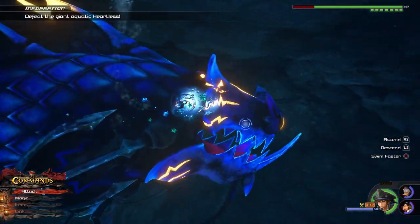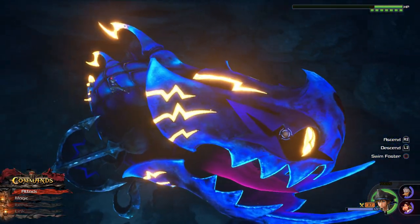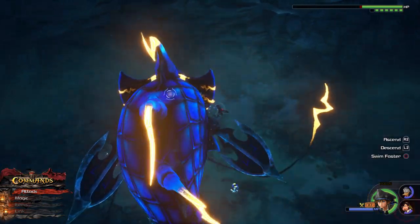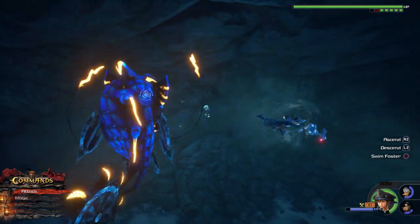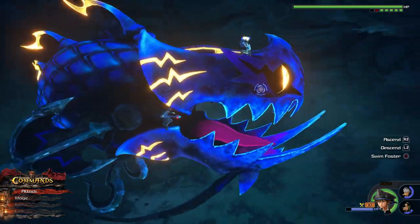Alright, that right there is his only blockable move. Every time you block or dodge one of his moves, you should immediately follow it up with a full combo if you can — but that's the only time you should do a full combo, because otherwise you're gonna get stuck in animation and dead. So three hits and then stop. He's pulled up his antennas, which means swim away at max speed — although apparently the thunders were not aimed at me, which is unusual.